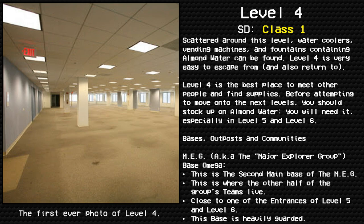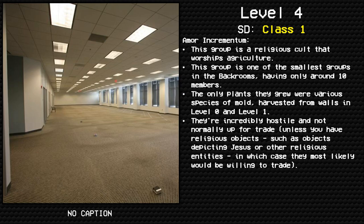Bases, Outposts, and Communities. MEG, also known as the Major Explorer Group — Base Omega. This is the second main base of the MEG, where the other half of the group's teams live. It is close to one of the entrances of Level 5 and Level 6. This space is heavily guarded.